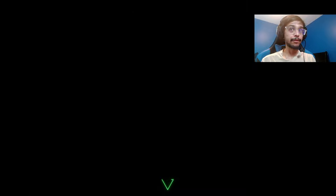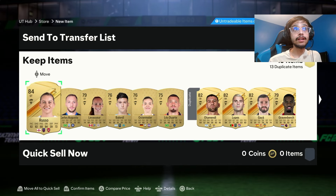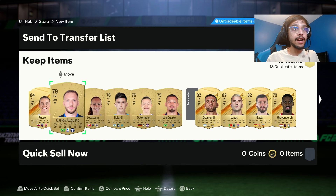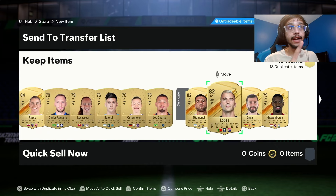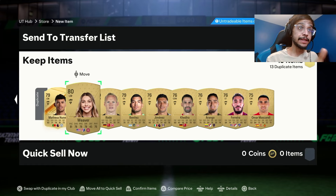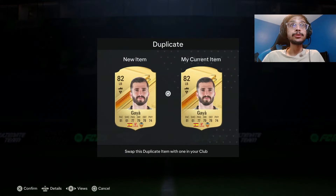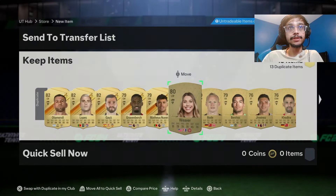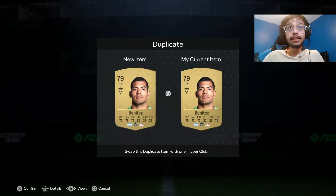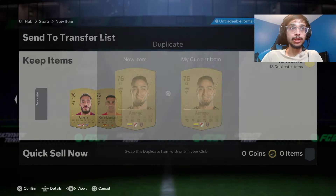Saving cards depends on how many specials you get. Out of this pack, say none of these were dupes — I would save one of the 82s and as the common I would save this 80-rated Lever. But since I don't have that, what I do is swap all... I really hope EA, instead of having a button that swaps all the tradable cards, makes it so we can just swap all of the duplicate items. Because we do have duplicate storage coming, which is pretty cool.